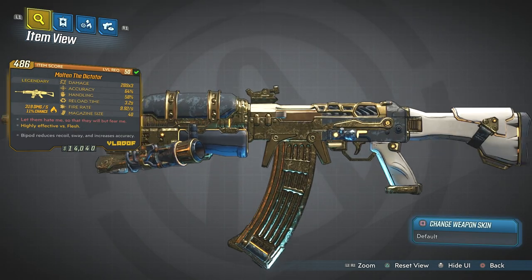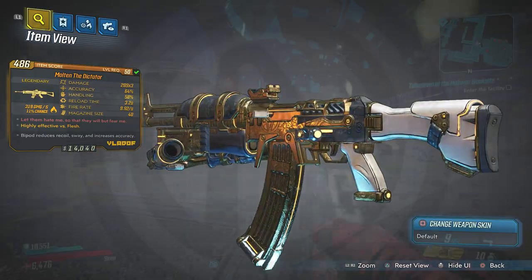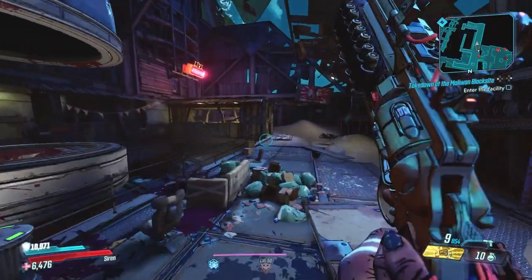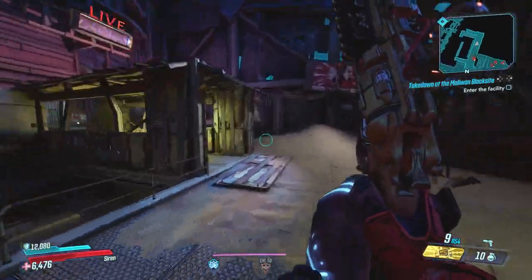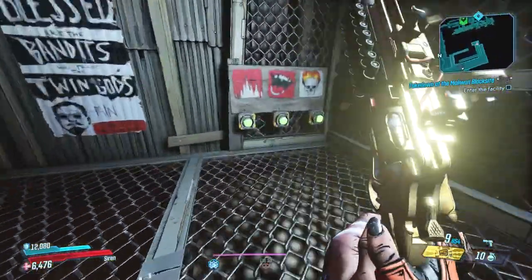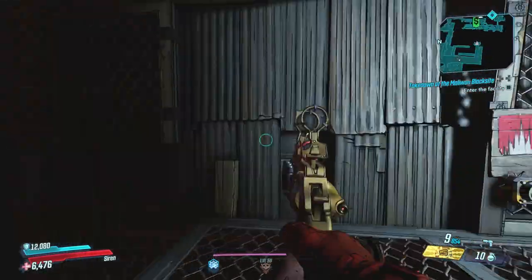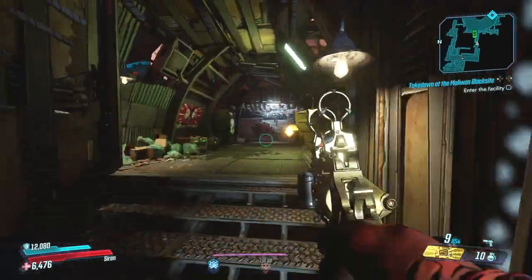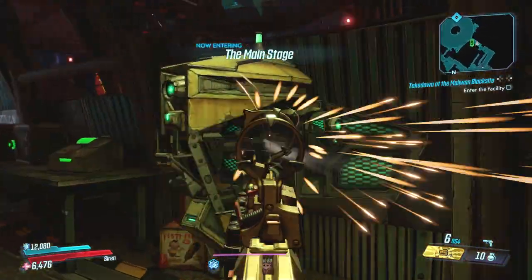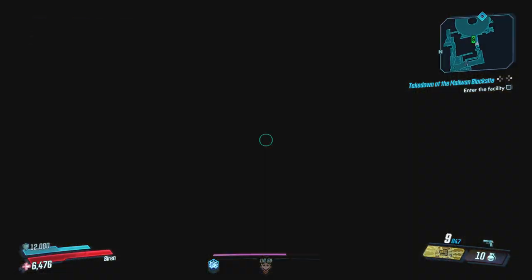We can't look at the gun if we don't have it, so let's go and grab it from the Agonizer 9000 in the Guts of Carnivora. To get there it's relatively simple — just when you spawn in, take the route in front of you and keep going. There's only one way you can go, and you'll want to make your way all the way up to the top of the map. When you get up top, make sure you trigger the New-U station right here.